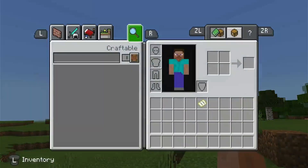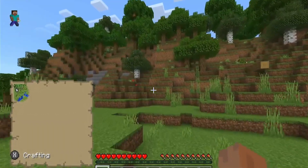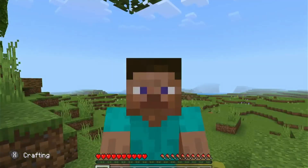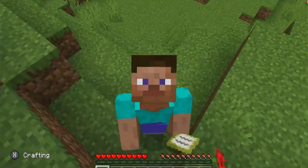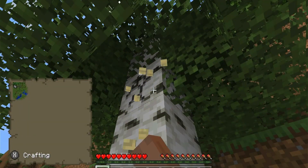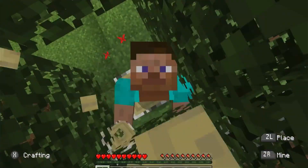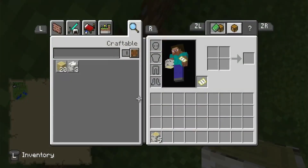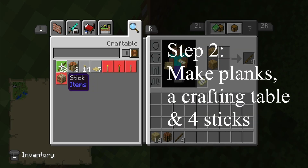First, he is going to punch down a tree with his bare fists. After he mines down the trees, he's going to turn the wood into planks and make a crafting table and four sticks.